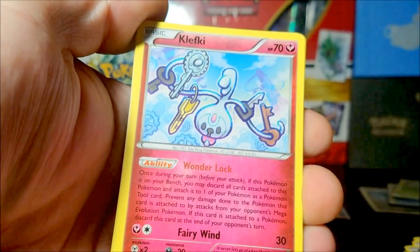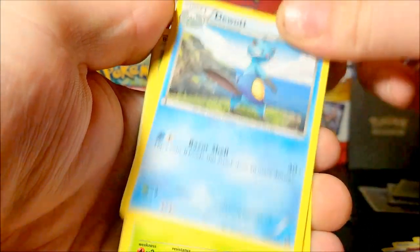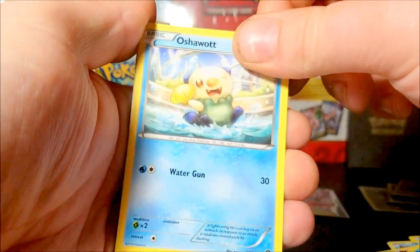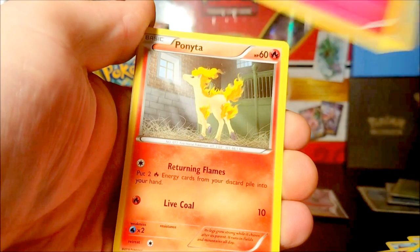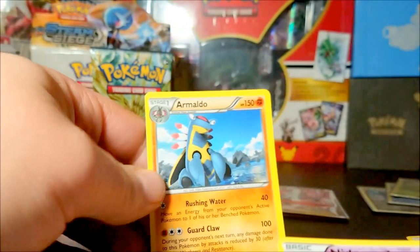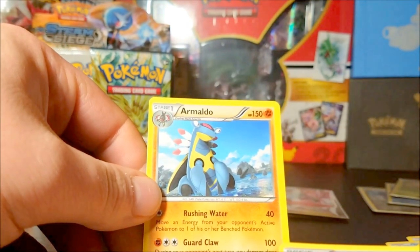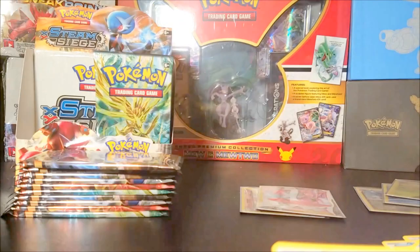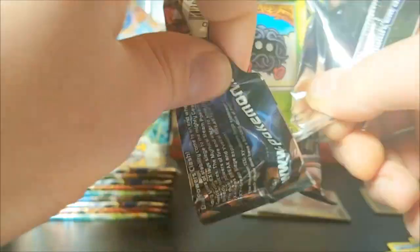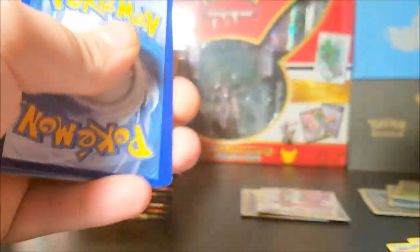On to the next one. Another Armor Fossil, a Clefki, Dawak, Tangela, Prognok, Oshawott, Marowak, Ponyta, reverse Noran, and Armaldo. Comment below how funny you think I pronounce these Pokemon — I'm not very good at them. The first and second generation I can do fine, but with some of these new names, not very good at it.